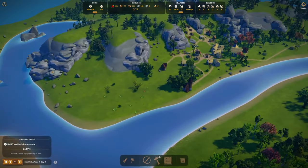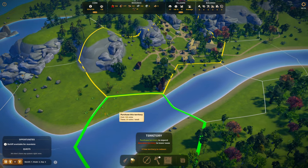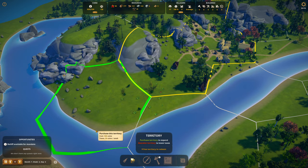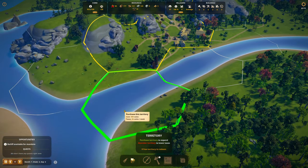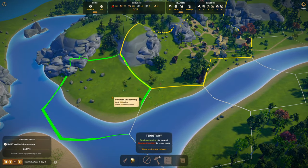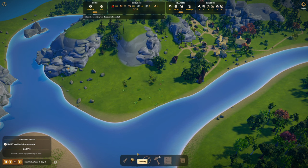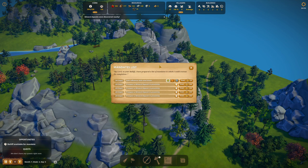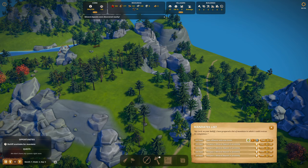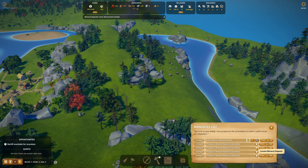I need a secondary food and we're still at max cash. I'll get some fish — this gives me the most room, so let's grab this spot. A mineral deposit was discovered nearby — that's gold! By the way, mod, you're available for a mandate.